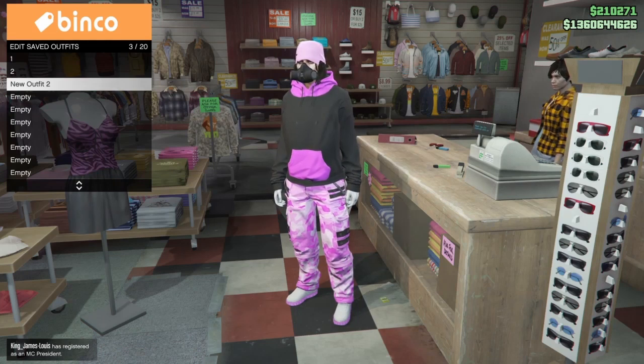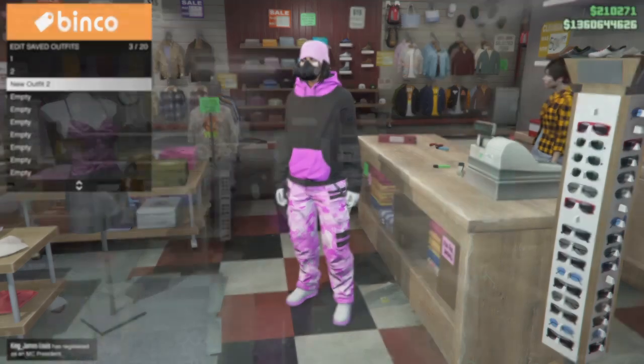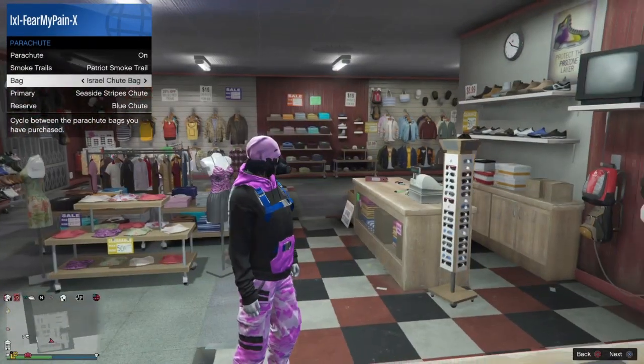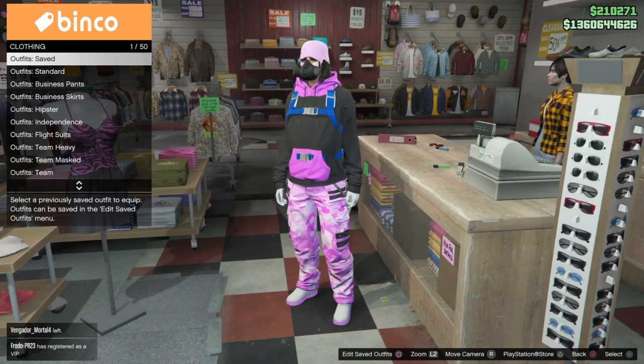I'm going to quickly run you through the BigNess duffel bag glitch on the female character. It's super easy — I'll show you how to obtain it as well as transfer it to an outfit and save it. You just need to go to the tops section and put on any jersey — a racing jersey, sports jerseys, or jerseys from the diamond casino. Basically any jersey that you can add or remove racing gloves with will work for this glitch. You also need to make sure you have ammo you can equip as well as the Israel shoot bag.